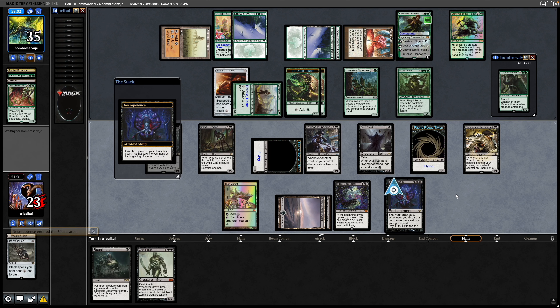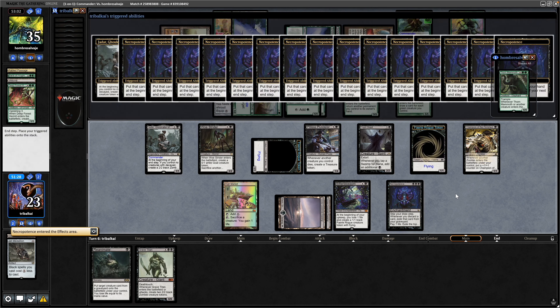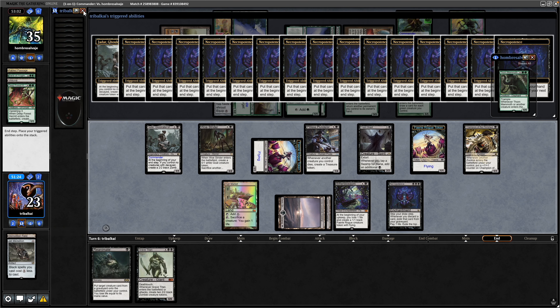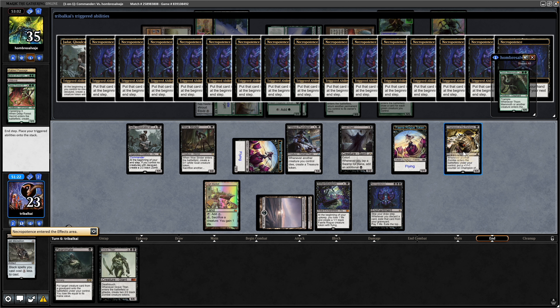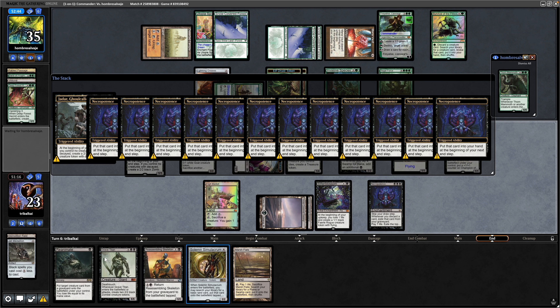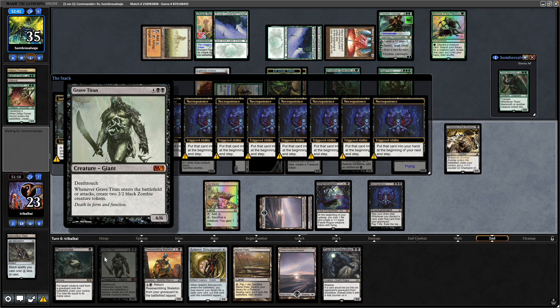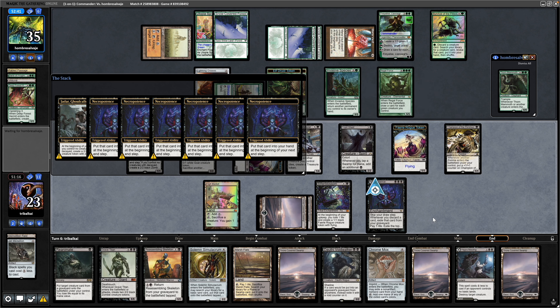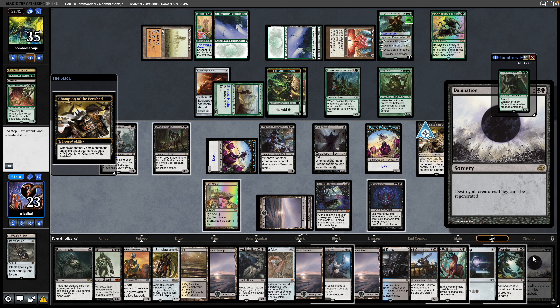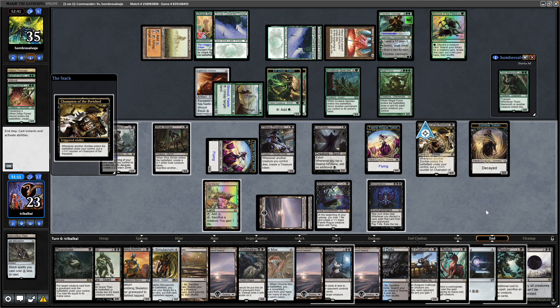We just pray there's no overrun effect at this point. We do get a Decayed Zombie, which puts a plus counter on Champion of the Perished. We can't discard the Grave Titan to reanimate it unfortunately because Necropotence exiles cards. Okay, finally getting into the lands though — glad I went for 15 because it took that much to get into a Damnation.